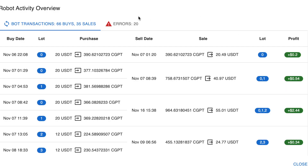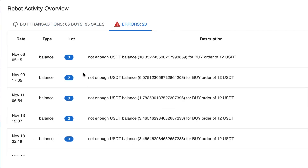All you need to do is click on this icon here, which is the magnifying glass. That will give you a pop-up that will show you all the trades that the robot has done. Then you've got a tab here that says 'Errors' and there are 20 of them for this particular bot.